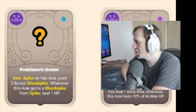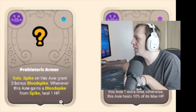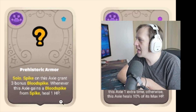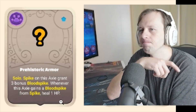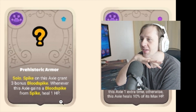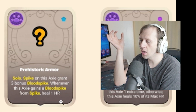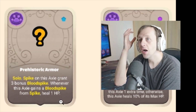Prehistoric Armor — it's a new Solo rune. Spike on this Axie grants three bonus Blood Spike. Whenever this Axie gains a Blood Spike from Spike, heal 1 HP. I don't know what Spike is — is Spike and Blood Spike different? Is Blood Spike like a new mechanic where Spike reflects some damage but they also heal? I don't know.